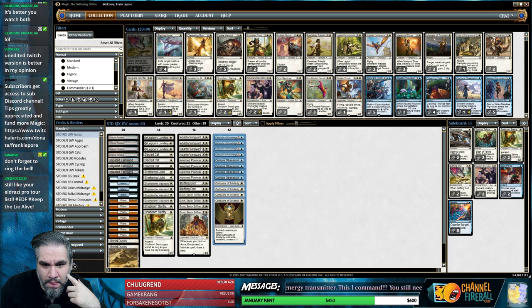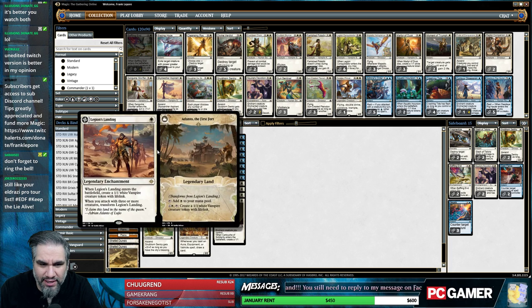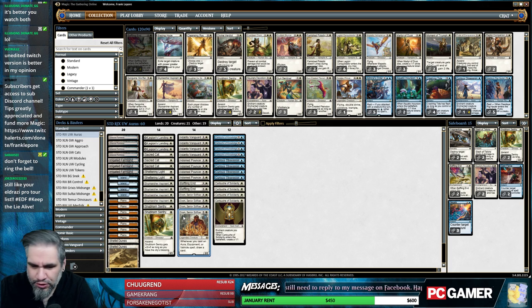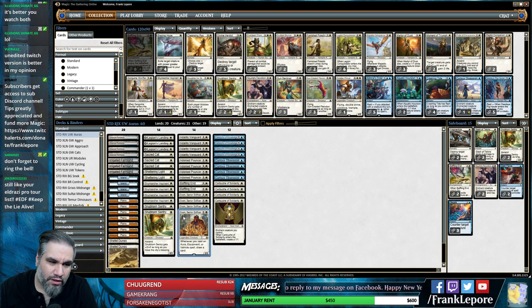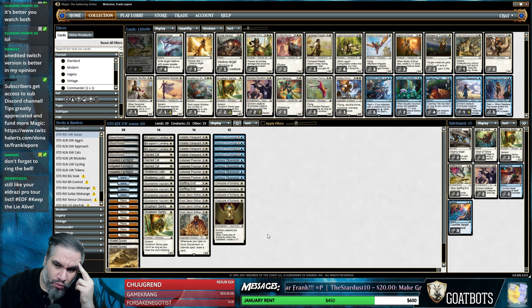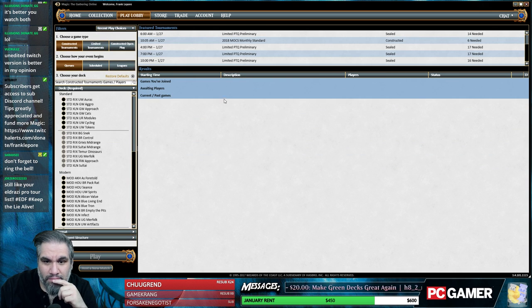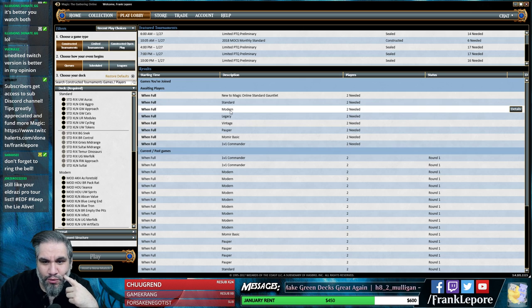We have twelve cartouches, plus Adorned Pouncer, Snubhorns, Sky Marcher Aspirants as our threats, Sacred Cats, and Legion's Landings. There were two versions of this deck - one did well at the SCG event with one Trial of Solidarity, which I like a lot with eight cartouches and 21-24 creatures. This is the more recent version that went 5-0 in a league, so we're gonna try this one out. I expect a swift two-three or one-four.